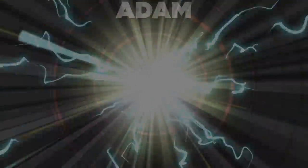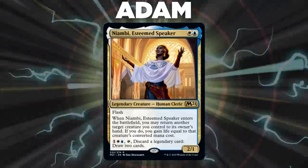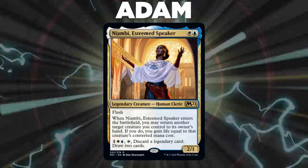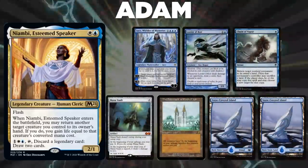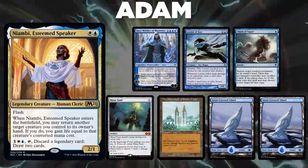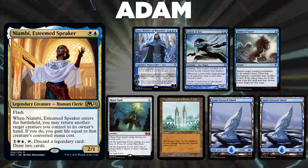Finally, we have Adam piloting Nyambi, Esteemed Speaker. This deck is a control deck looking to control the board and gain advantage before going for an attrition or combo win. Adam's opening hand contains a Jace, Wielder of Mysteries, Looter il-Kor, Chain of Vapor, Mana Vault, the Tabernacle at Pendrell Vale, and two Snow-Covered Islands.